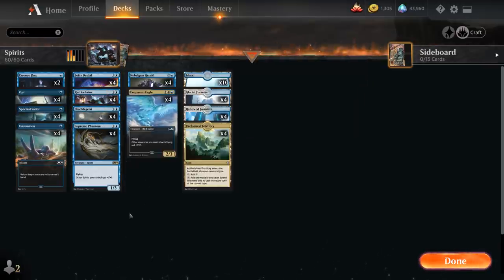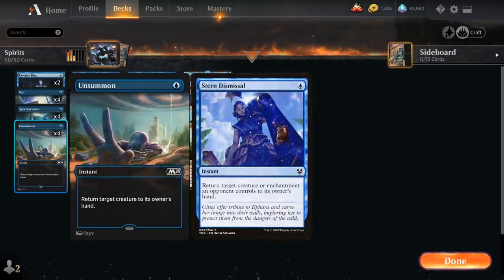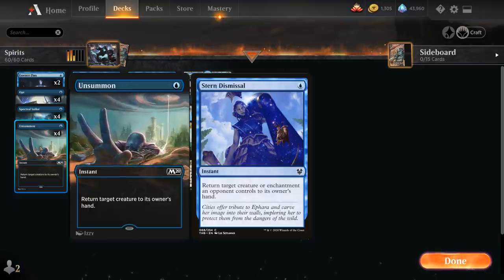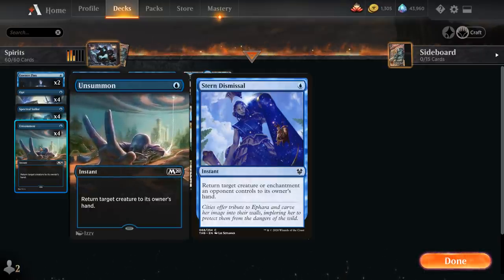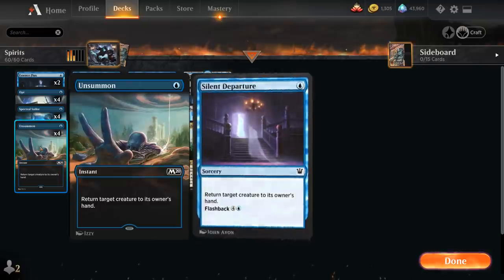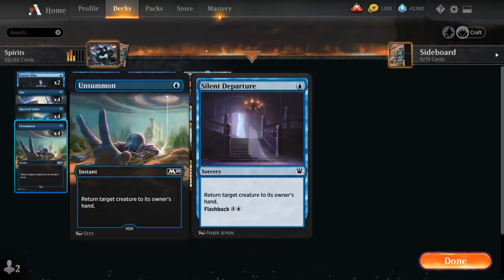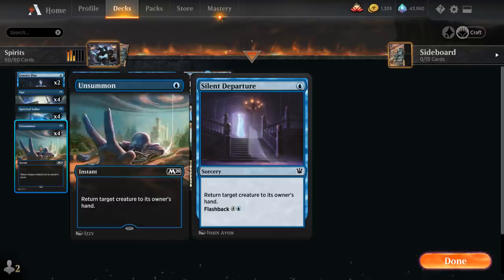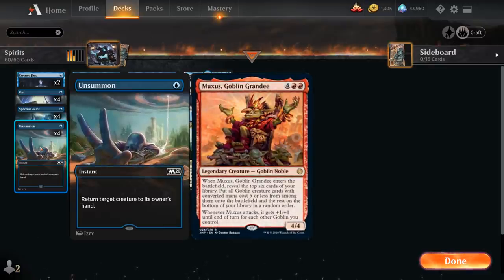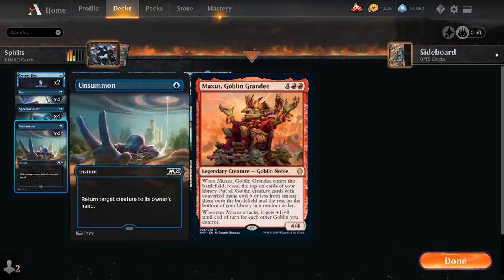Rounding out the deck we've got four copies of Unsummon as a cheap bounce effect. I prefer Unsummon over Stern Dismissal because we can use Unsummon on our own creature — sometimes in response to a sweeper we can Unsummon our most valuable creature and potentially replay it the same turn if it has Flash. Especially facing Goblin decks, it's important to be able to Unsummon a haste giver like Goblin Warchief or Chieftain when they enter with Muxus, so they can't attack with all their Goblins in the same turn. So I settled on four Unsummons.